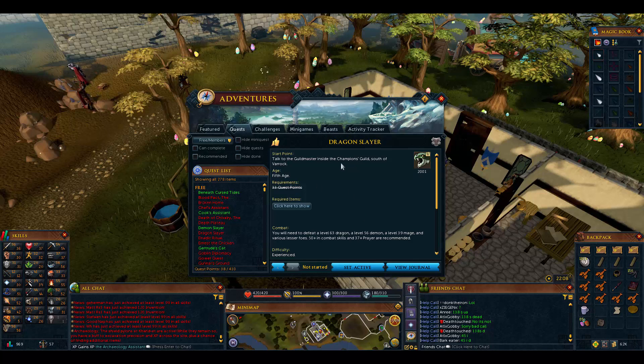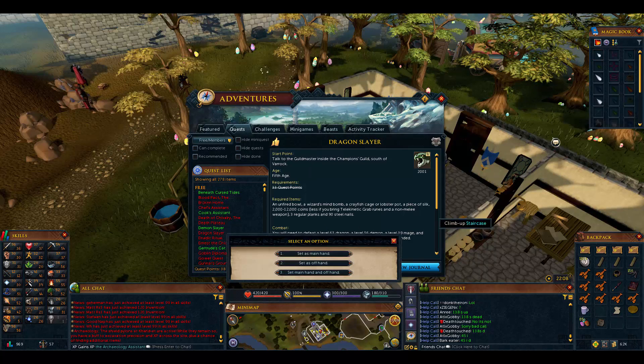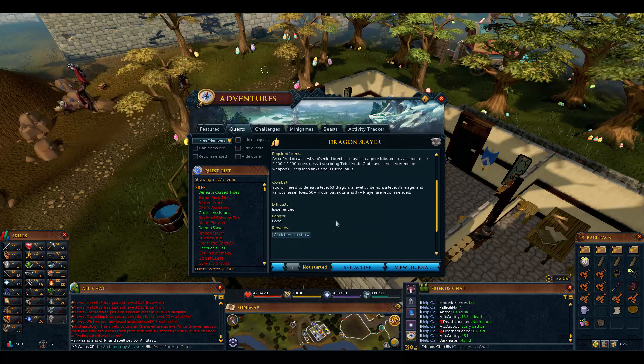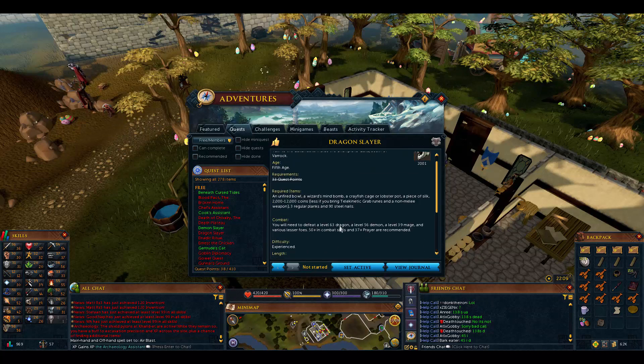Alright, so now we're going to start the Dragon Slayer quest. We're going to make this its own episode since it took so long to get everything. We're going to go to our spells and use our strongest spell for this one, going in legacy mode because it's probably faster. We just need all these items that will give us 18,000 strength and 18,000 defense experience.